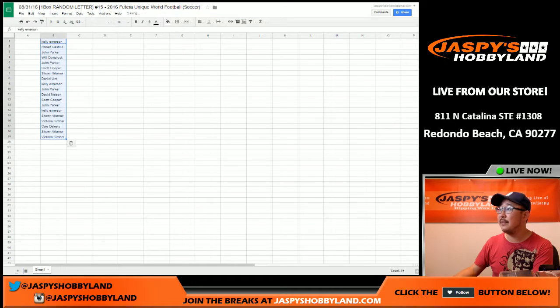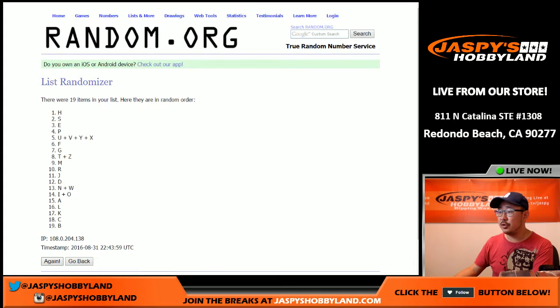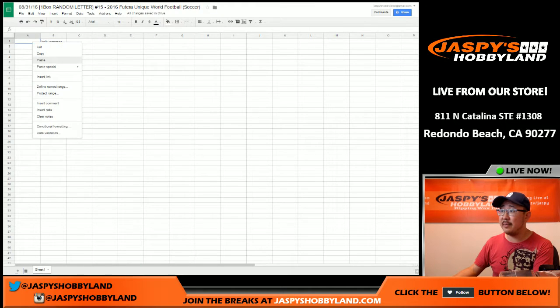Let's paste that. And now the letters 12 times. And final time — letter C on top, letter E on the bottom. These are first name letters, keep that in mind.